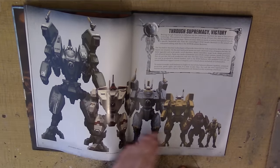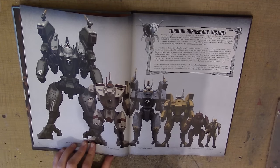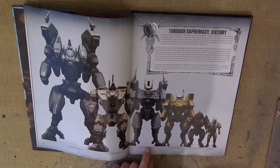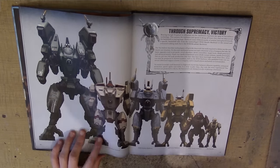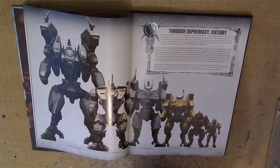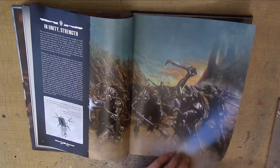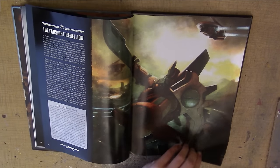I really like this section showing the different size levels between all the different types of battlesuits — starting with the Fire Warrior, going up to the Stealth suits, the XV-85 Enforcers which I think are the Commanders, and you've got the Broadside and the Riptide. Of course, it then goes one bigger with a Supremacy suit. And we have some artwork of the crew, which I think is an old piece, and a little bit about Commander Farsight.